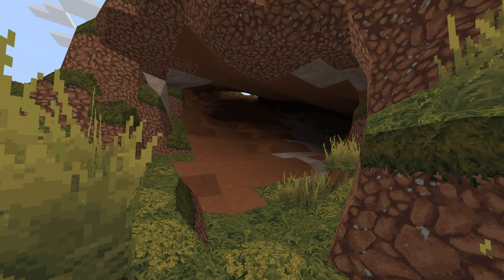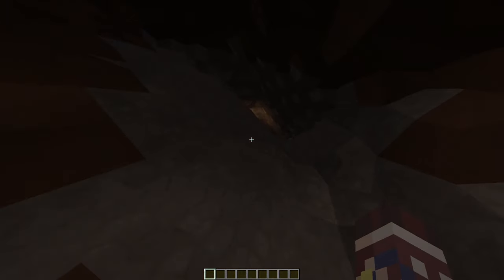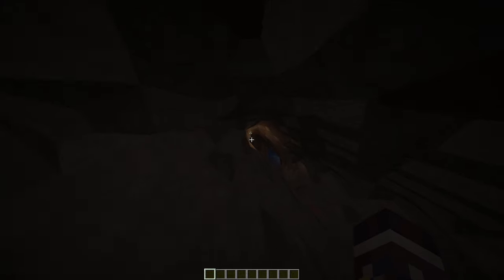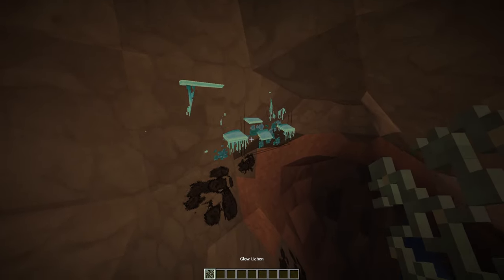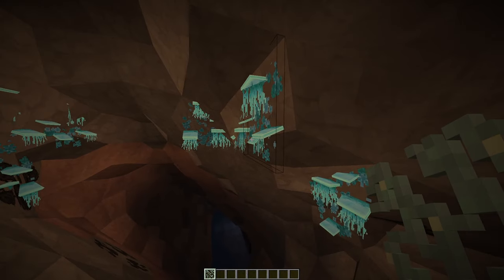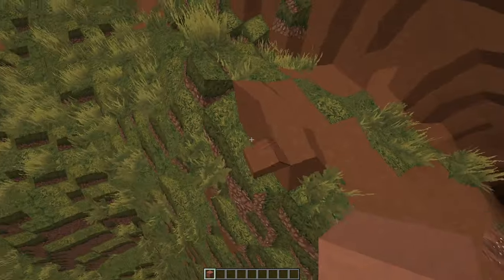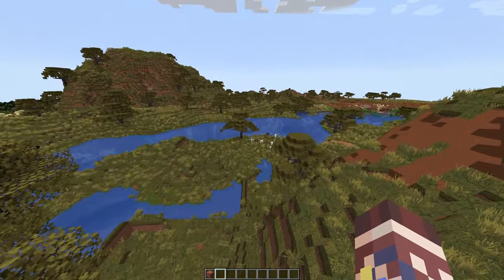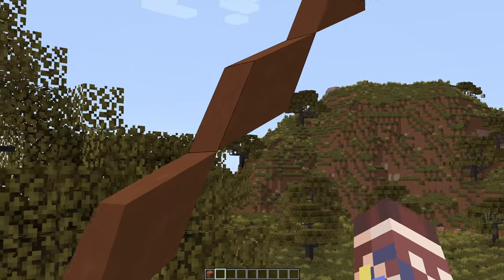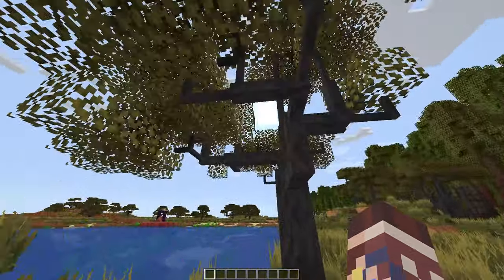This, weirdly enough, is Minecraft - and to a lot of people that might not be as startling if they've seen mods like this, but to me, someone who hasn't seen mods like this - what is this glow lichen? It has a whole new 3D texture, that's insane. I can build diagonally and it'll work. Look at the trees - it's insane.